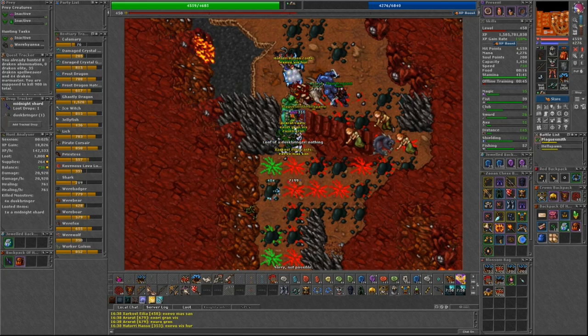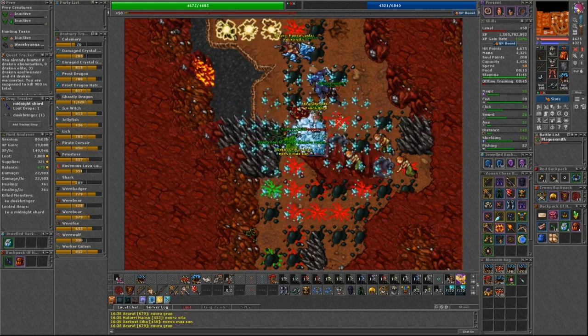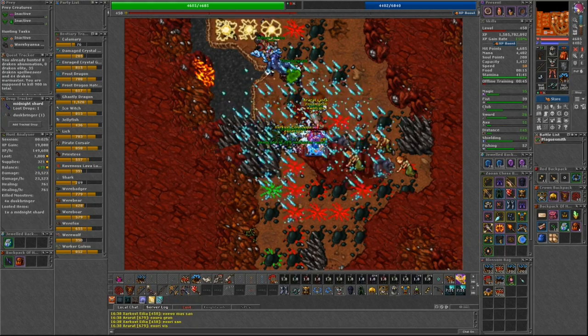To access the Forbidden Lands Basin, you are required to be far enough in the Ape City Quest, while the Bonebeast Island Basin will require you to have reached it in the Shattered Isles Quest.